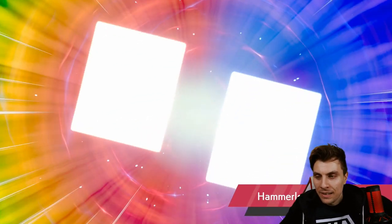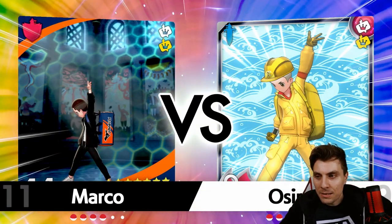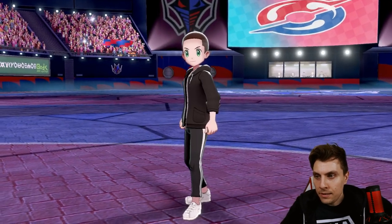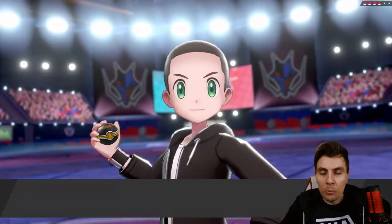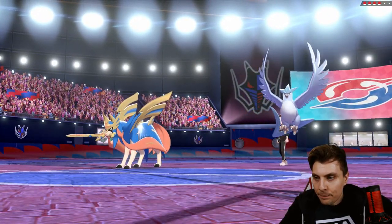There's an argument where Tapu Fini could be useful here, but there's a good chance that Rillaboom could see some play as well in this match. It's going to be there to disrupt our Psychic Terrain — taking away the advantage of us not being able to be faked out. Lots of things to consider.